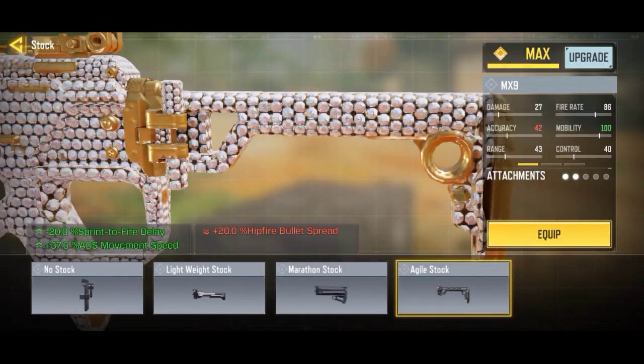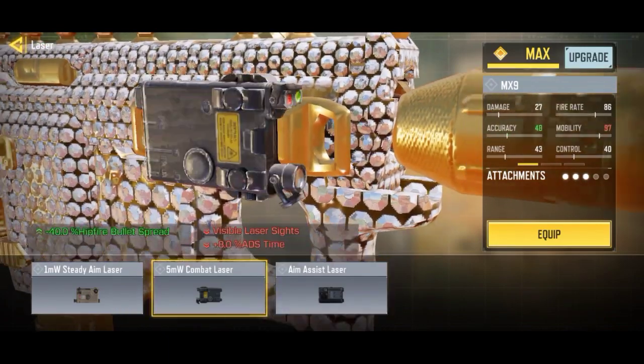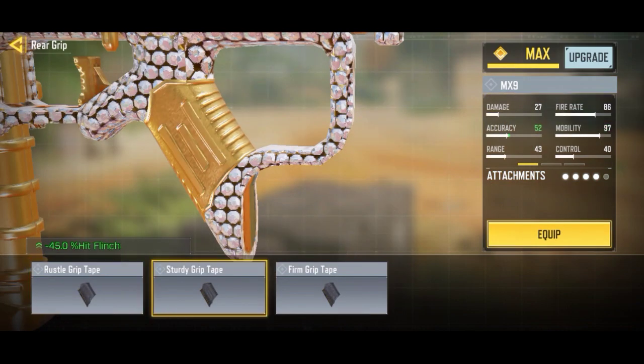This is the most important attachment on this weapon — the agile stock, which boosts the strafing speed insanely high, so we're definitely putting that on. After that I'm putting on the 5MW laser because having extra hipfire bullet spread really helps in close range fights. And to reduce the mid range flinch we're putting on the sturdy grip tape. Now you can enjoy the rest of the gameplay.